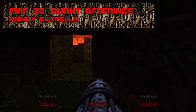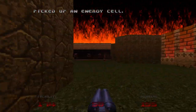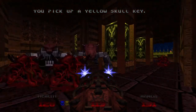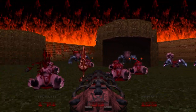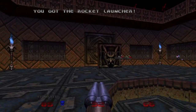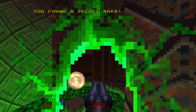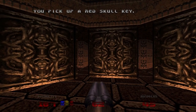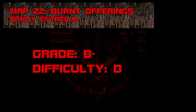Map 22: Burnt Offerings. The Arachnetron capital of Doom 64, Burnt Offerings contains 23 brains on stainless steel legs — hopefully you saved enough rockets or cells to disperse the large groups they arrive in. The incendiary sky sets the tone: you're in the belly of hell now. The mandatory trapped rocket launcher is the only truly threatening part. The asterisk-shaped arena with the red key and walls that rush to meet you is conceptually neat, but the ensuing fight could have been more interesting. Grade: B-, Difficulty: D.